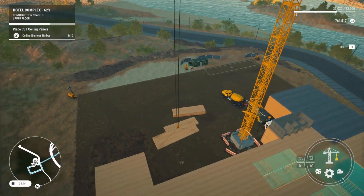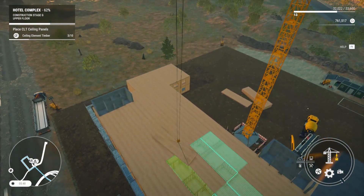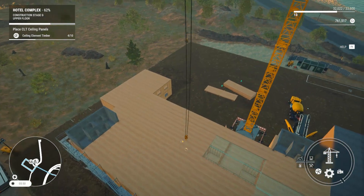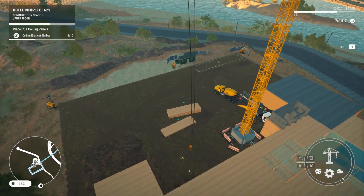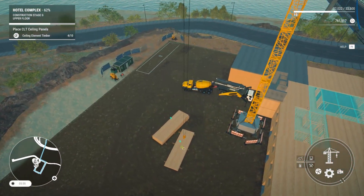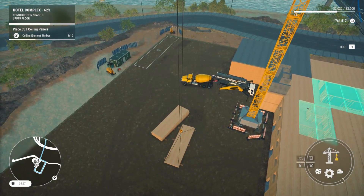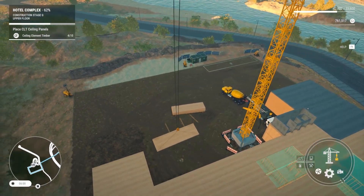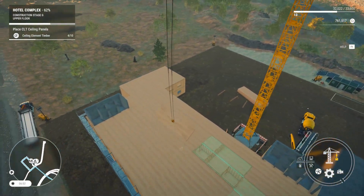You guys will have to let me know in the comments down below what you think — good, bad? I mean, we're getting the roof or whatever. Yeah, this is the roof, right? Ceiling element timber. I guess I don't know if it's completely the roof, but it's a ceiling element. And it looks like the elevators go up to this floor, so maybe this is like a roof terrace kind of thing. I'm not really sure.